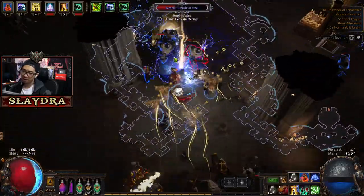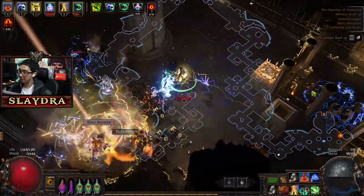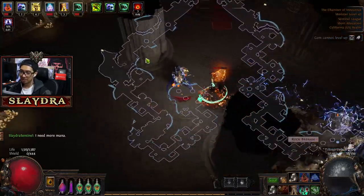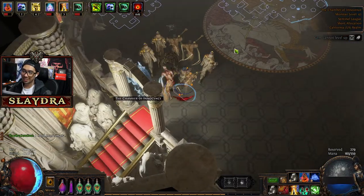We're going back up here — there's the location. There are a lot of enemies over here. Pop-up portal scroll. Let's go to the Sanctum of Innocence.